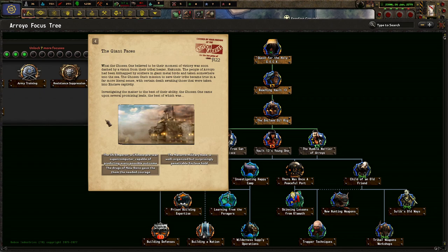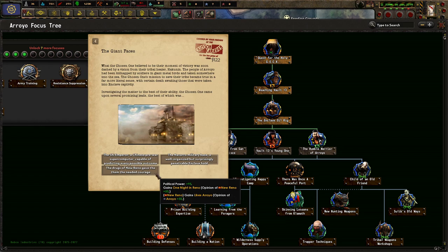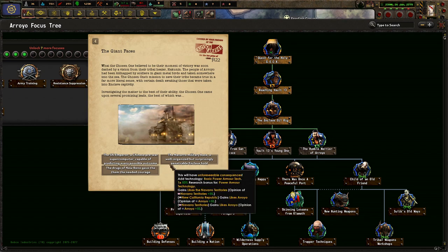Investigating the matter to the best of their ability, the Chosen One came upon several promising leads. The Xi Emperor — a Chinese pre-war super-computer capable of predicting every possible outcome. The Navarro Military Base — a well-organized but surprisingly penetrable Enclave hold. Last time I did this one, I chose the Navarro Military Base, which obviously is awesome. I like the thing that says this has unforeseeable consequences.